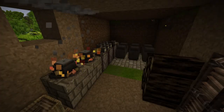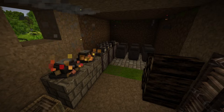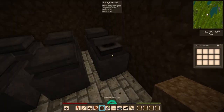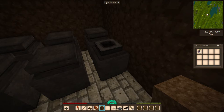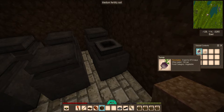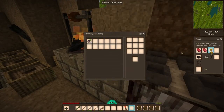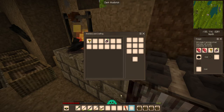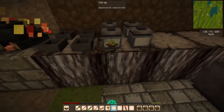Clayworking is essential for creating numerous extremely useful items. The most important are the storage vessel, which is a far larger space to store items and increases the shelf life of vegetables by 25% and grains by 50%, and the cooking pot, which allows us to make meals that are larger and more nutritious, and the crock pot, which allows us to store these meals and further expand their shelf life.